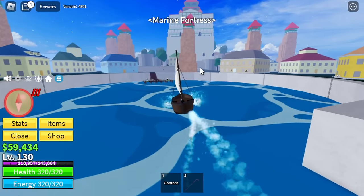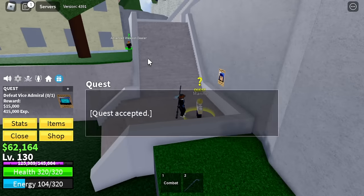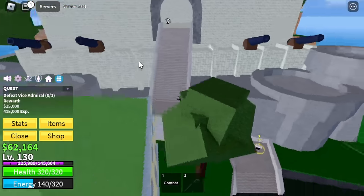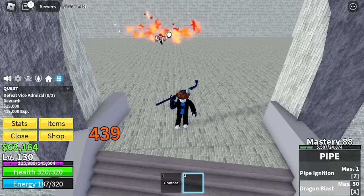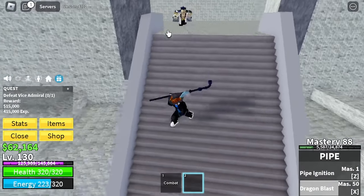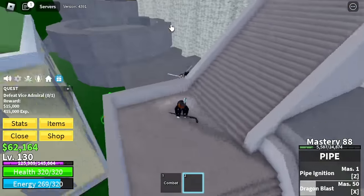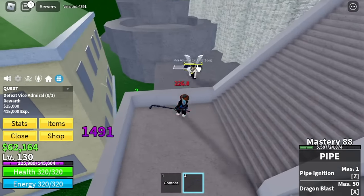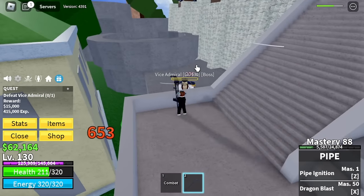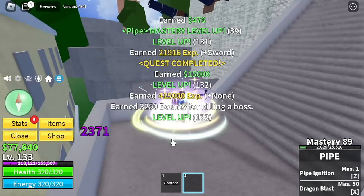Next up, Marine Fortress. Remember, server hop here. Target is the Vice Admiral. I'm going to show you the easy way to defeat him — wall strat is the best strategy here. Use your X skill to lure him, jump, wait for him to cross the wall, then jump and left click. It's really easy to grind money here too because you get 15,000 bellies for every Vice Admiral kill. Server hop until you reach level 220.